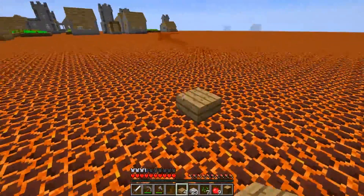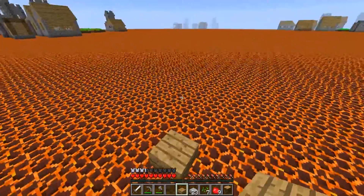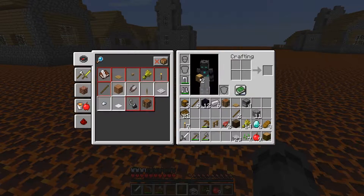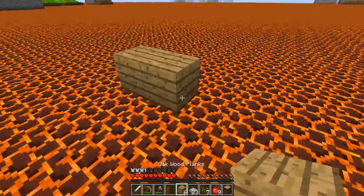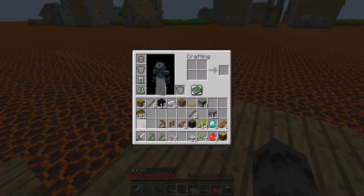The biggest problem we're going to have is witches, because they have potions for the lava madness. I'm going to turn these into planks and make a temporary floor here to set up base. The slabs, I believe, do not allow any monsters to spawn on them, so we're doing good there.